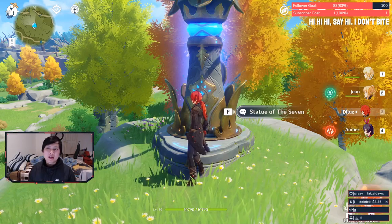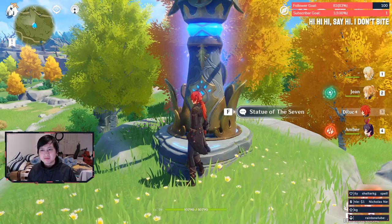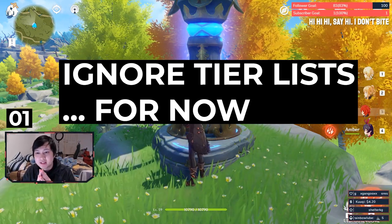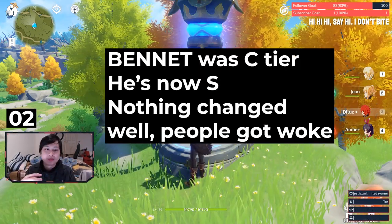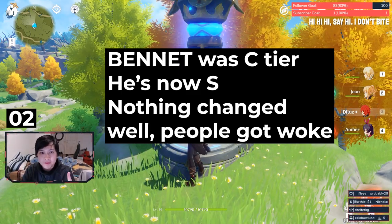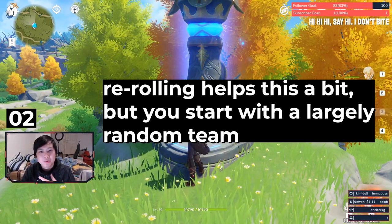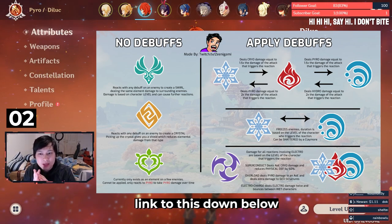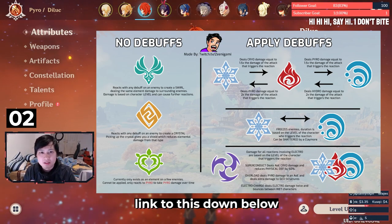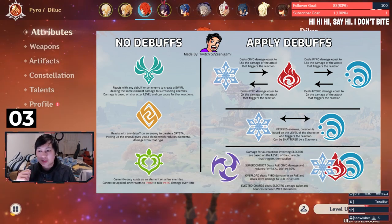I wanted to share a few things I've learned along the way. First of all, ignore tier lists, learn about your characters, and prioritize elemental reactions. This was actually going to be my last point but I think it's the most important. You can't control the hand that RNGesus gave you, so you've just got to play with the hand you're dealt. For now, just build a team around the elemental reactions, and this includes artifacts, skill effects, and item effects.